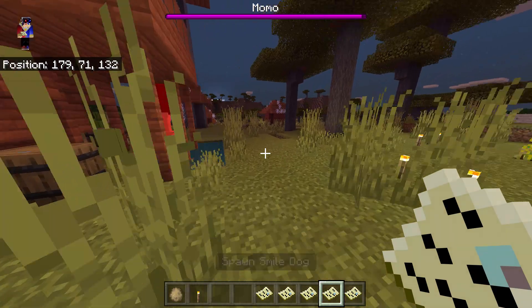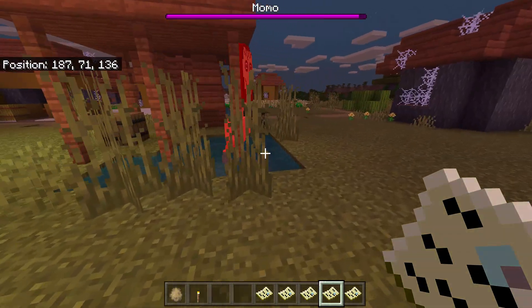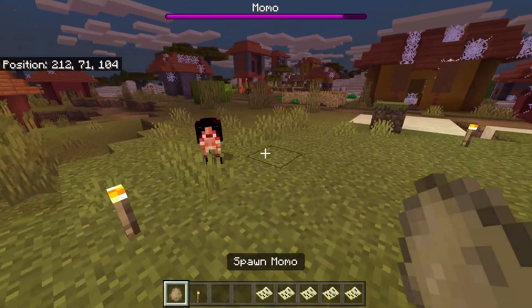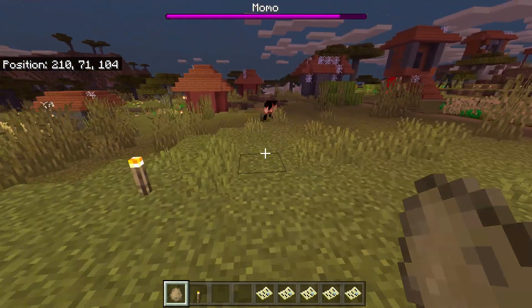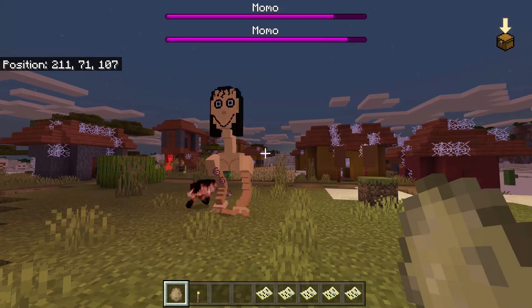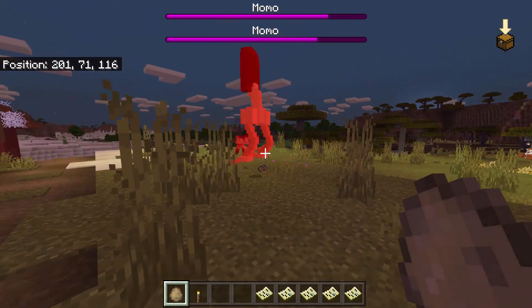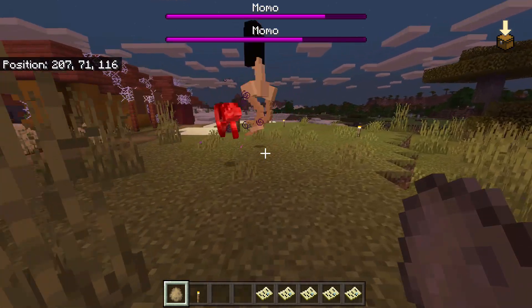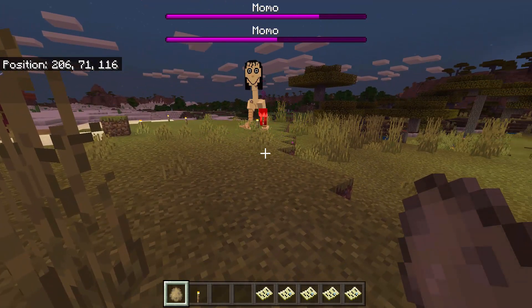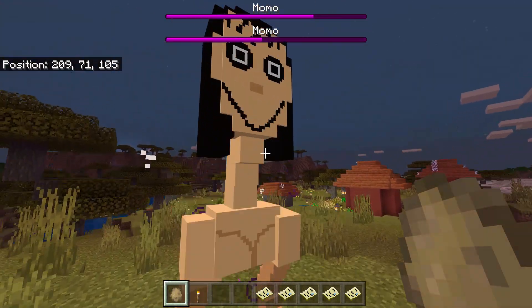Next one is Smile Dog. Momo is swimming on the water and she's getting hurt. Smile Dog is actually a wolf which is smiling. Both of them have HP bars, and they are now fighting. Smile Dog has a lot of HP — Momo cannot beat him that fast. It's dog versus chicken, and the winner is the chicken!